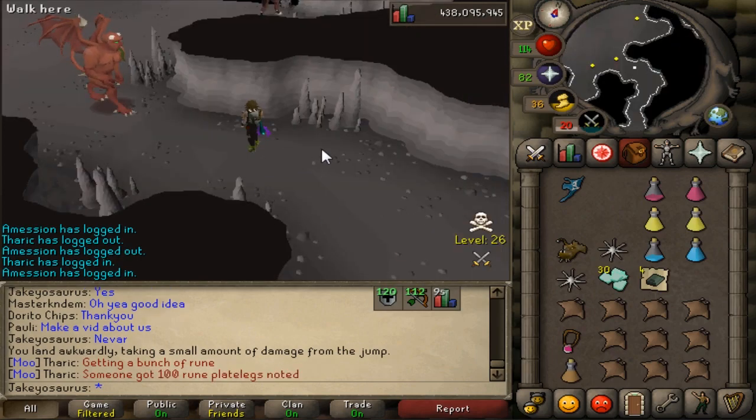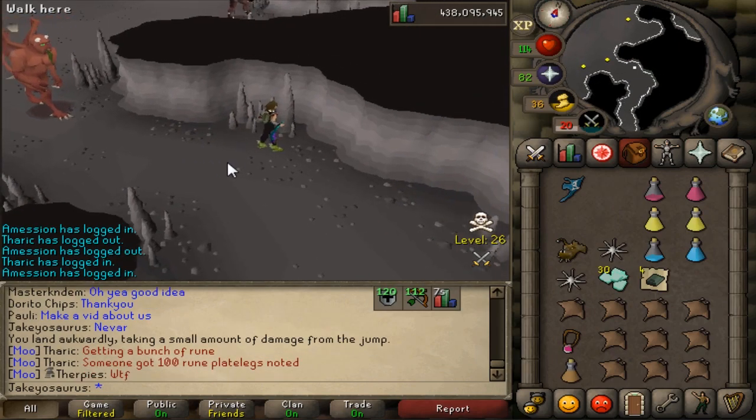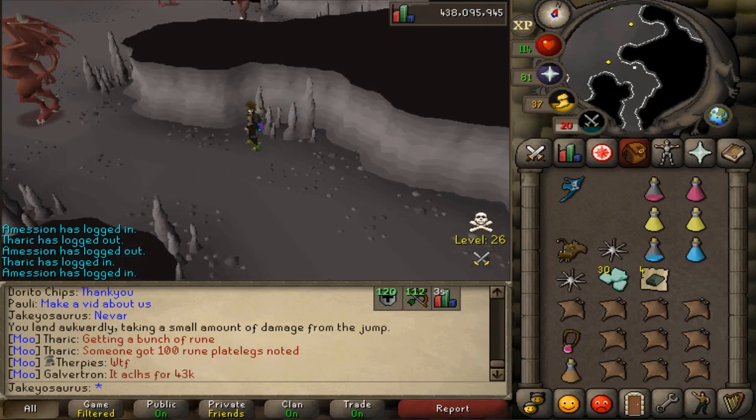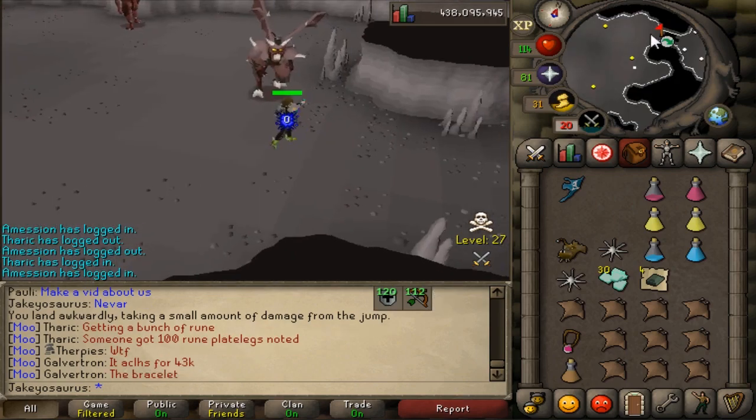This bracelet has an alch value of 43k, so it's not gonna drop below 40k. It'll stay at 43k forever because of the alch value, and you always lose it on death.